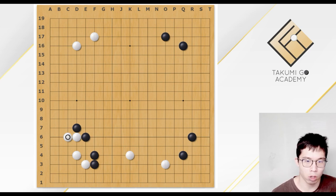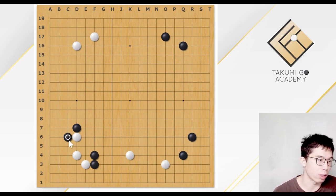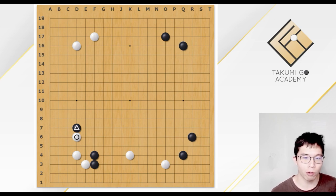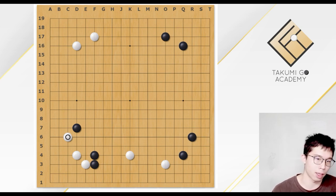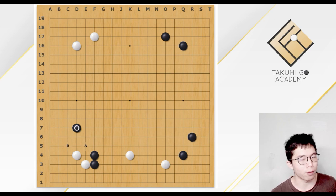So the best choice for Black would be this hane. And so, if at last it would return to the knight move approach, then why not choose the knight move approach at first? Here, you are offering choices for White — White may choose to play the diagonal move, the divide, and other kinds of choice. When we play Go, we don't want to offer choices for our opponent. So I think this move is not a very good choice.